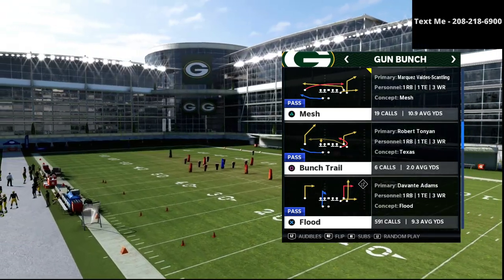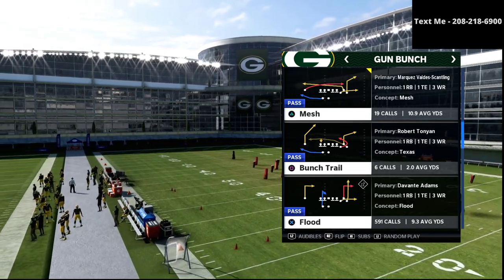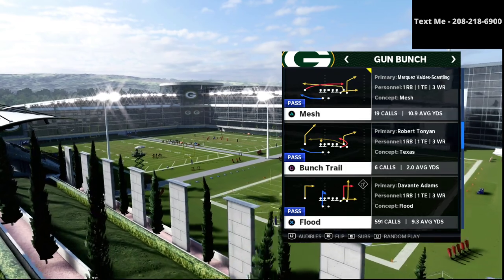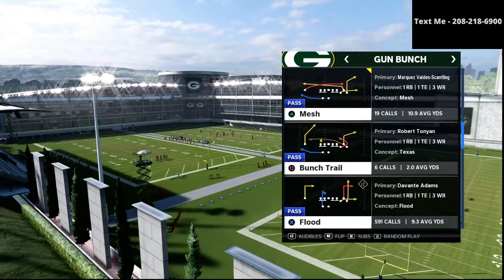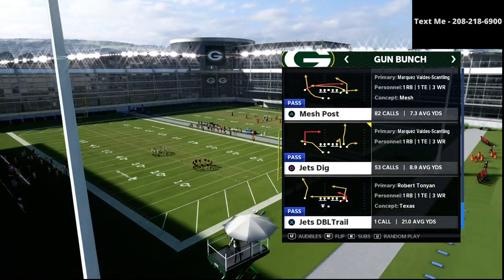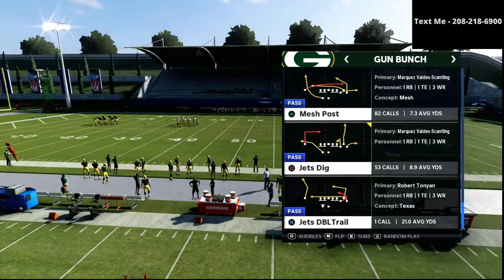Our first priority is to be very good at the play flood — that's our power play. Our second play is going to look exactly the same as our power play but go in a little bit of a different direction, and that's the jets dig play. We literally don't make any adjustments to it.